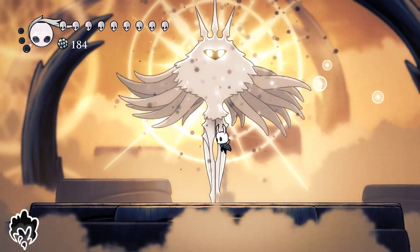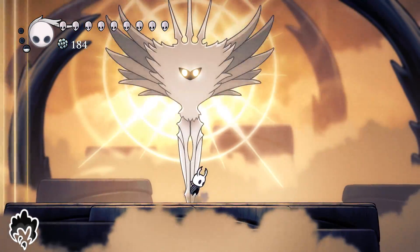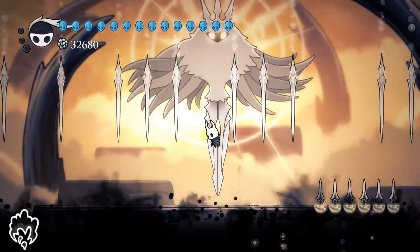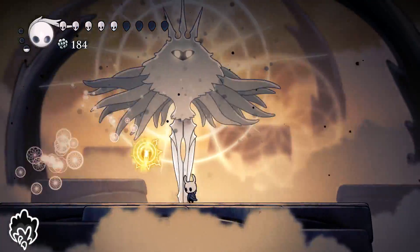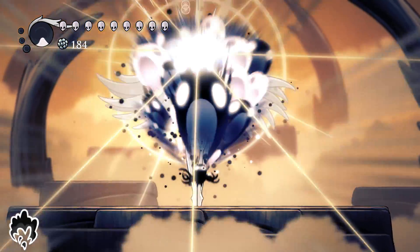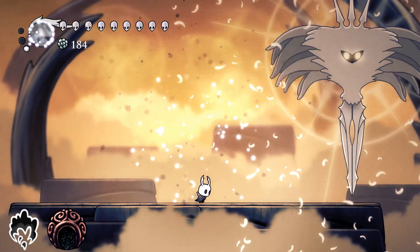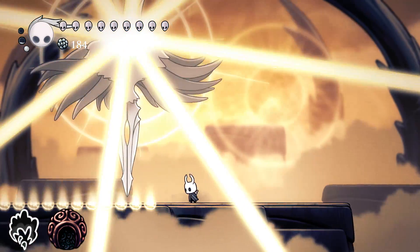Abyss Shriek is a fantastic spell for this fight. Howling Wraiths would work, but due to everything we've already had to do to even get the opportunity to fight the Radiance, I highly recommend returning to the Abyss and getting Abyss Shriek, then spamming this spell over and over again. A word of caution: the Radiance can't be interrupted by anything, and Abyss Shriek freezes us in place while casting, so we might take some damage if we don't time it right. Since a spell is the most efficient way to fight this boss, equipping Shaman Stone is so useful — even when I was capturing footage to show other charm options, I was always thinking I wish I had Shaman Stone. The combination of Abyss Shriek and Shaman Stone is that good.